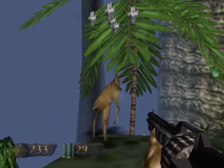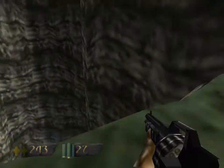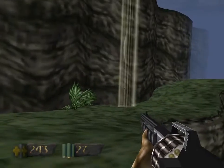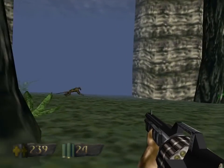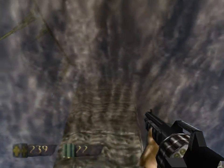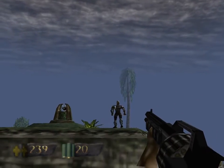Something I hadn't mentioned in the last episode either — these deer and boar that are running around, you can shoot them for health. They'll drop two health pickups. The easiest way to do it is with the shotgun, because it's going to hit them a couple of times. Monkeys, however, are pretty much invulnerable to everything we have right now.